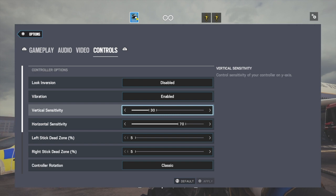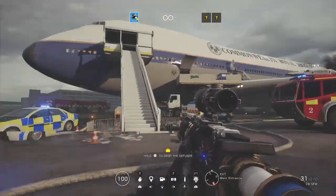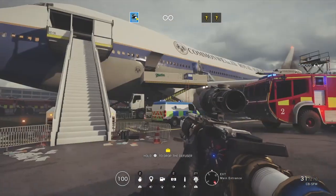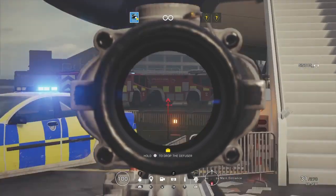Vertical sensitivity is your movement up and down without aiming. Horizontal sensitivity is your movement left and right without aiming. And your ADS, or aim down sights, is your movement while you're aiming — up and down and left and right.